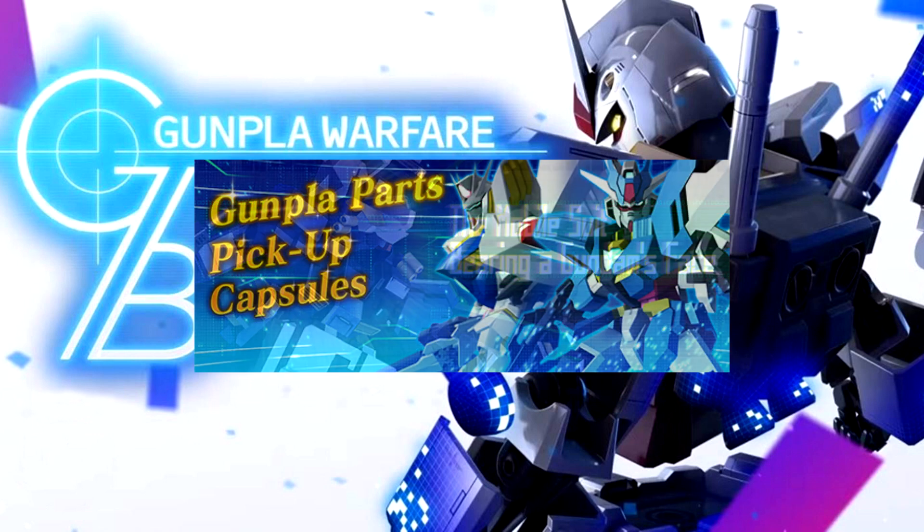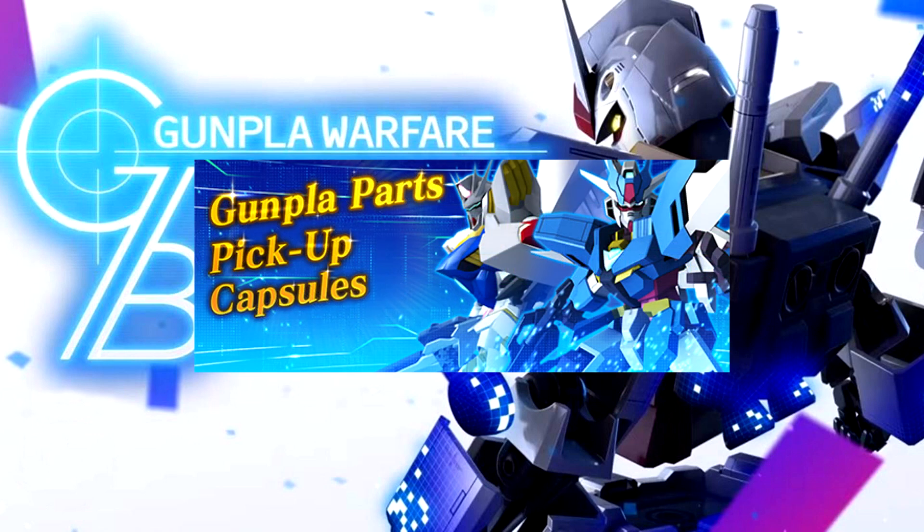Let's get into it. To kick off the gacha machines, Legolas — I know it sounds a lot like the little elven archer, but no, it's not him. Frankly this machine just looks super sleek and it's a four-star, 10 out of 10. It comes in from AGE and was canonically piloted by Fezarl Ezelcant and later by Zahart Galette. It's a machine from the AGE era, built based on captured — or rather stolen — mobile suit data.